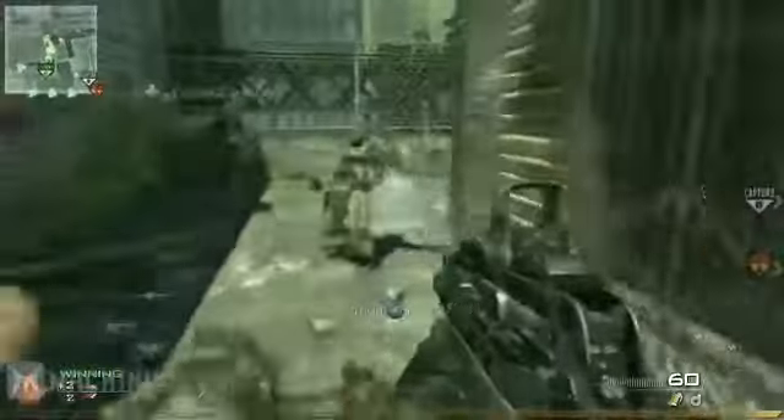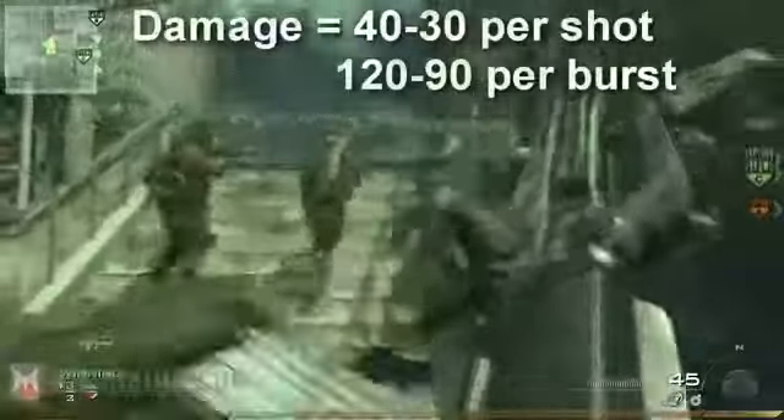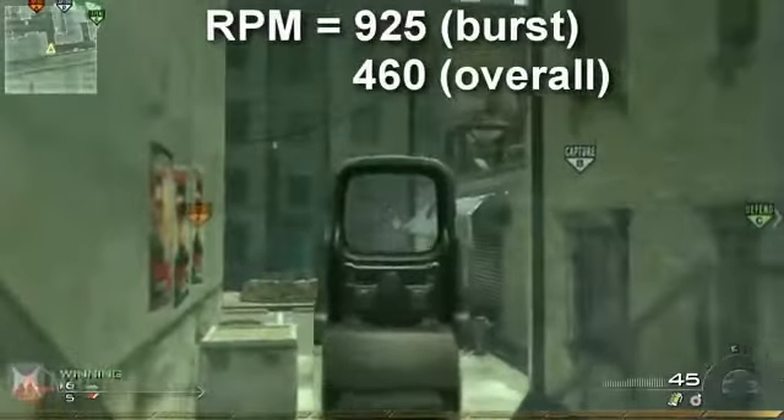Next up is the FAMAS. This is one of the better Assault Rifles in the game, and it's the first one you'll get to use. It does 40 to 30 damage per shot, thus dealing 120 to 90 damage per burst. The burst fires at 925 RPM, but the overall rate of fire is 460 RPM.